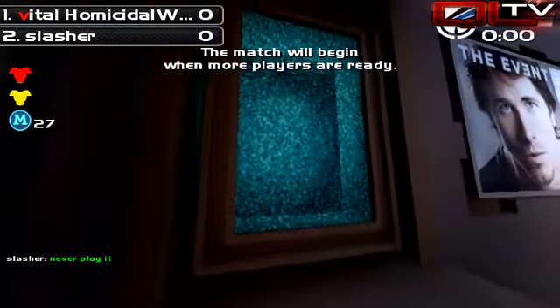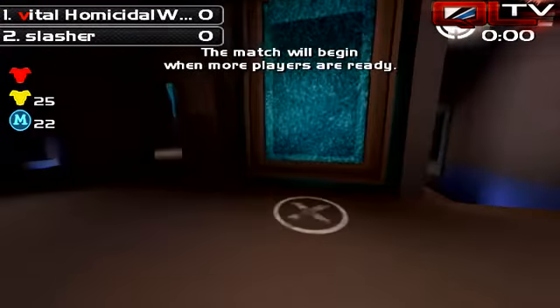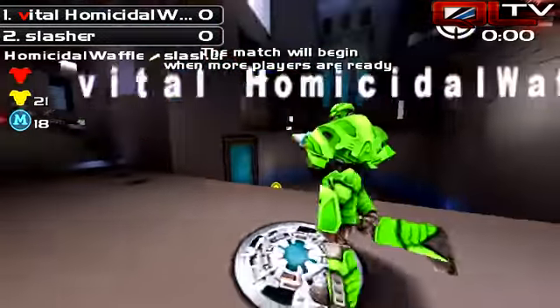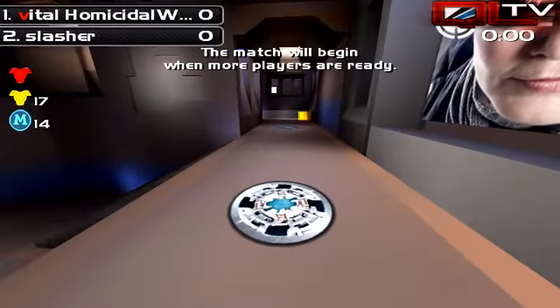This teleporter here — we're going to go through it just to see where you pop out. There are green armors on this map; they are worth 25 armor. And as you can see, we are now just near the mega health corridor. It's going to show up in 15 seconds right on this spot.